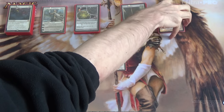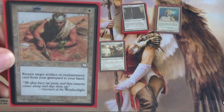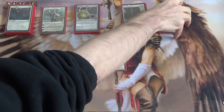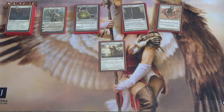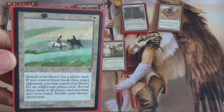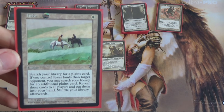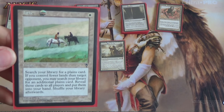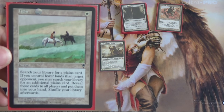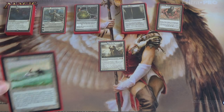Next we have Argivian Find — get an artifact or enchantment card back from your graveyard to your hand for the low, low cost of one mana, and it's an instant. If you want to get back that Expedition Map or whatnot, by all means. Next, Tithe — low key this is one of the better cards in the deck, especially in the early game. Search your library for a Plains, and if you control fewer lands than an opponent, you can search for an additional Plains. Note it does not say basic, just Plains. And we have one Plains in here that isn't basic. One mana instant.